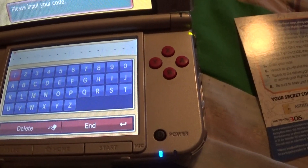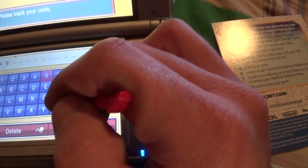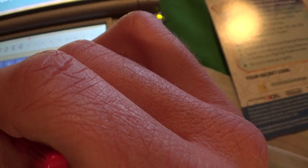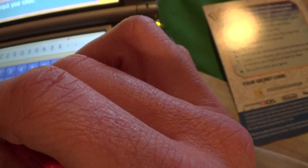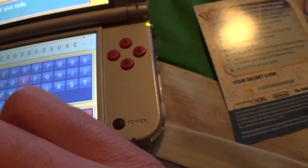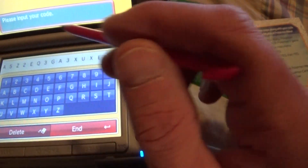It's a big long code, so let's enter this. A5, C2. It's confusing that the keys are alphabetical — I'm looking for them where they would be on a keyboard. 3, G, A3, X. Where's the X? Oh yeah. U, X, E. W, K. It's so confusing when the keys are alphabetical.